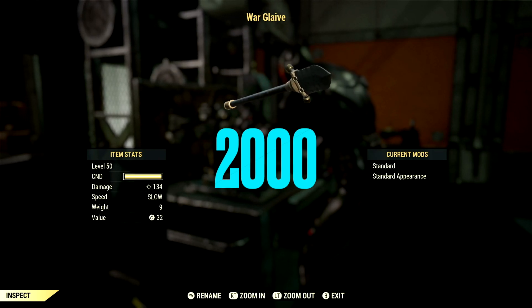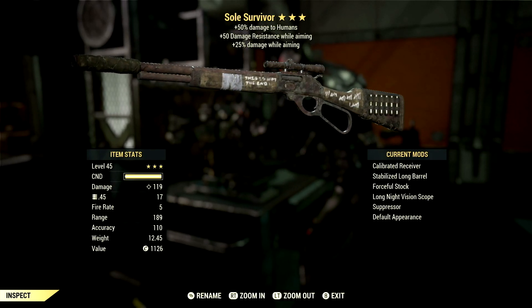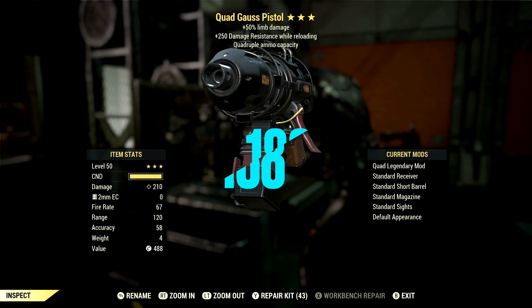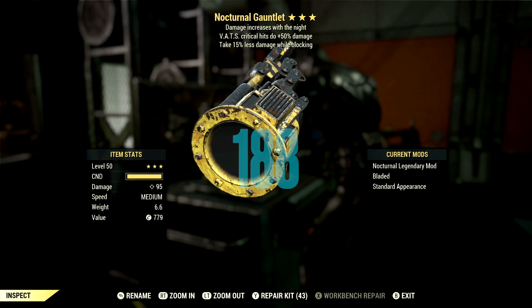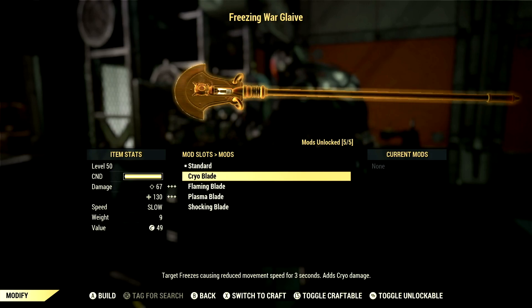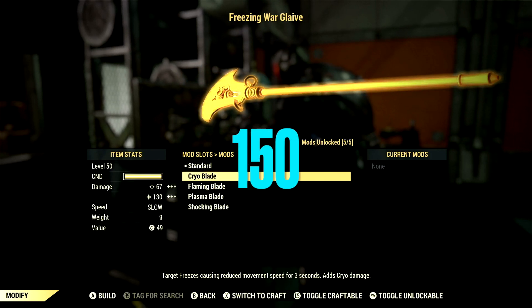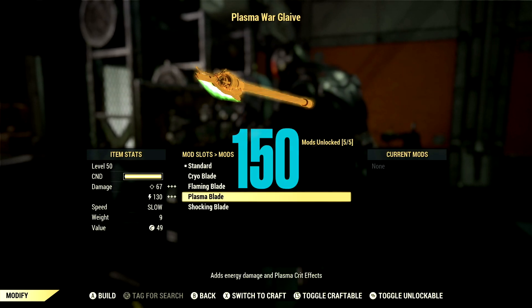Over all the rare weapon plans you can obtain from Minerva this time around, we have the Warglaive for 2000 gold bullion. Next up we have the plan for the unique lever action rifle Soul Survivor for 1000 gold bullion. We have the Gause Pistol plan for 188 gold bullion, the Gauntlet plan for 188 gold bullion, and the plan for the Cattle Prod for 188 gold bullion. Over in the rare weapon mods, we have the plan for the Cryo Blade mod for the Warglaive for 150 gold bullion.